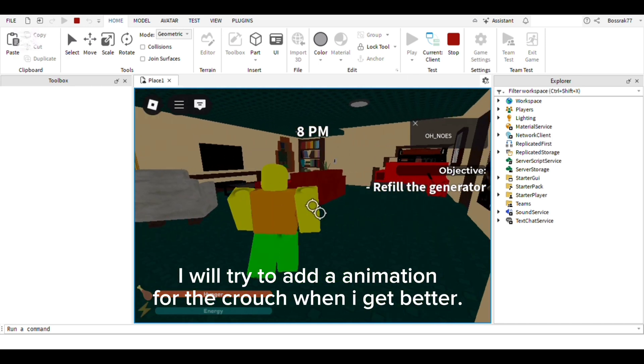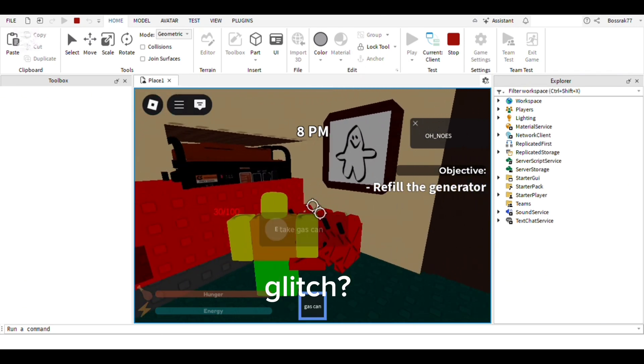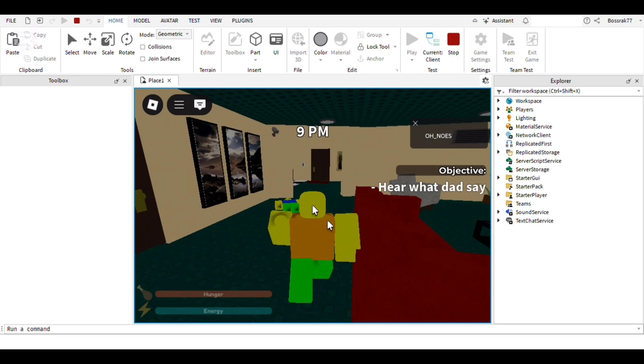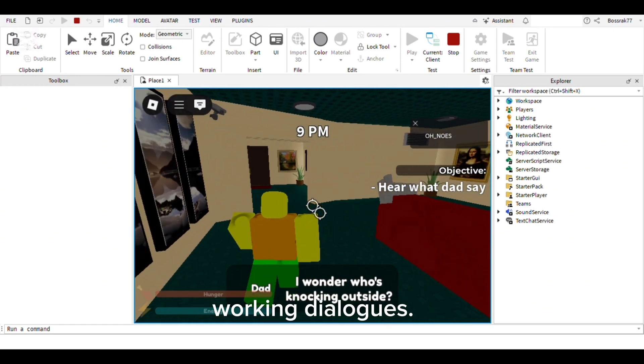I will try to add an animation for the crouch when I get better — there's a glitch with it. Also, working dialogues.